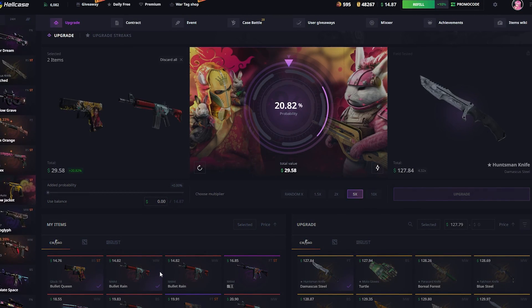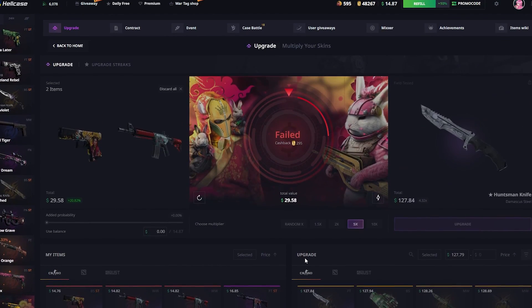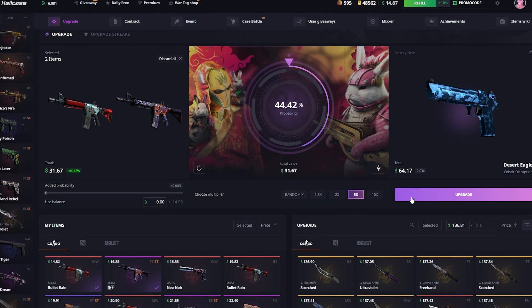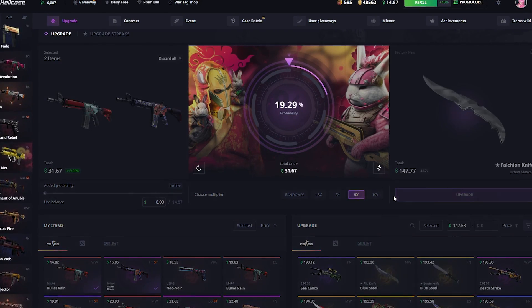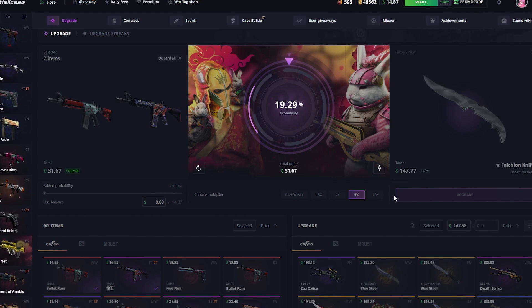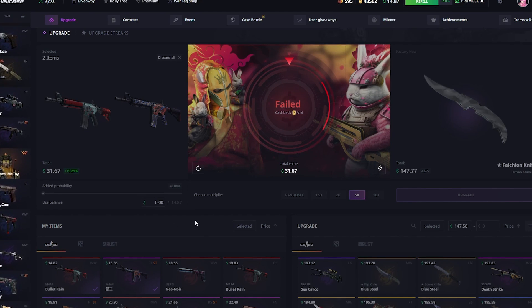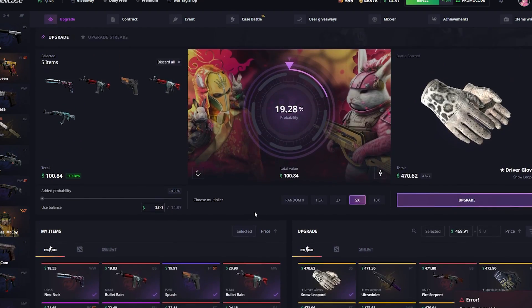This is a little bit bigger already so let's hope we can hit. Bro, why is it so close man. Last try here boys, please give it to me. $31 dollars, 5x — we ain't getting it boys. That wasn't that good anymore and we lost quite a bit of money there.